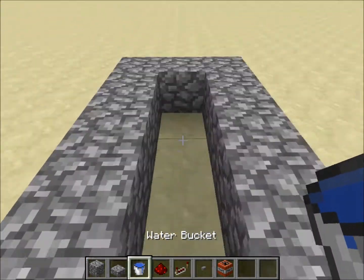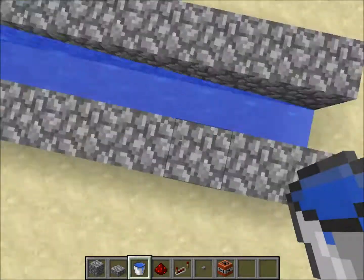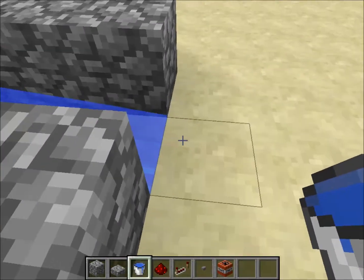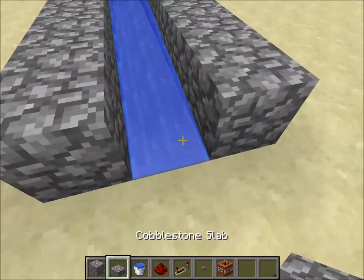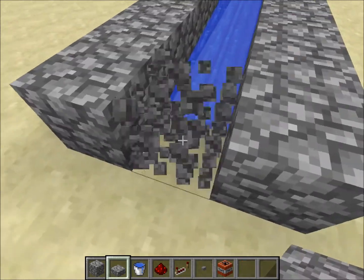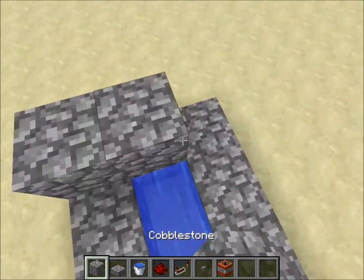Next I have to put water in the other end. If you've done it correctly, you will see that the water will not go past the block. Then get your slab and put it on the end of the water.